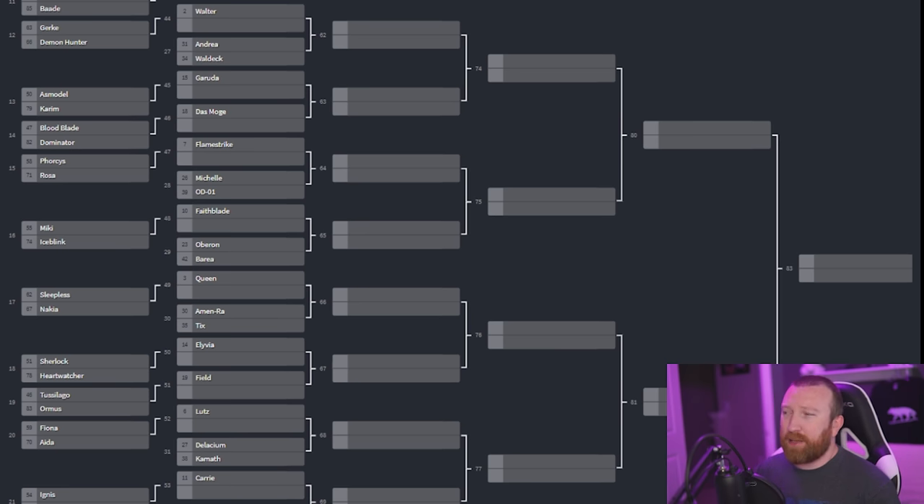One thing I need opinions on: do we alternate which account is the attacking account, or do I just flip a coin and that's the account that gets to attack? I think the coin flip is the way to go, because otherwise recording gets really messy — swapping between accounts back and forth is tedious. So I'll flip a coin, and say Karim's account wins; Karim's always attacking. Then we do a best-of-seven, Karim versus Asmodel. Whoever wins moves on to face Garuda, and so on.